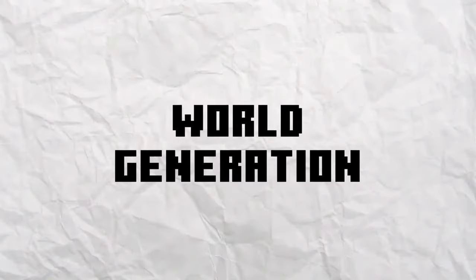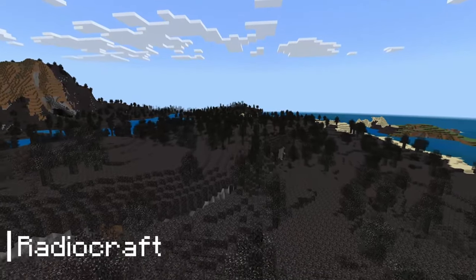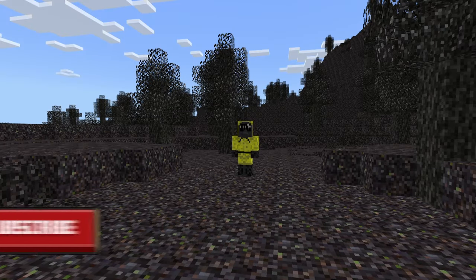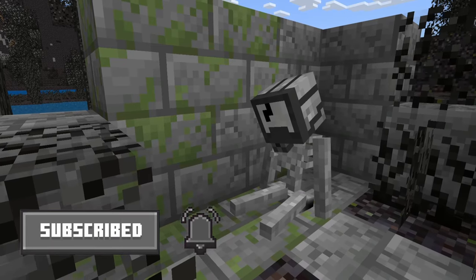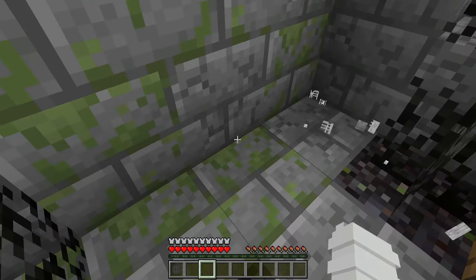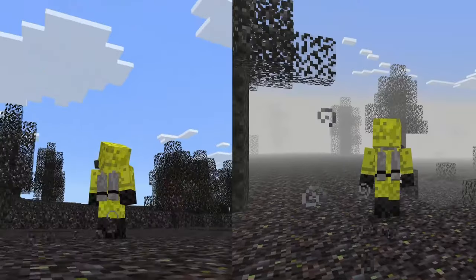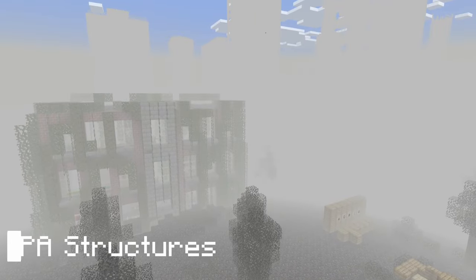Now moving on to the world generation section, we have the Radiocraft addon made by a good friend of mine, which adds irradiated land much similar to a wasteland. Stepping on this land will ultimately lead to your demise, meaning you will now need a hazmat suit and a gas mask which can be found from a corpse or crafted in the crafting table. Regardless, you just need it to survive. And with the Project Walker addon, this honestly looks so cinematic as it feels like you're the only human left in the world.